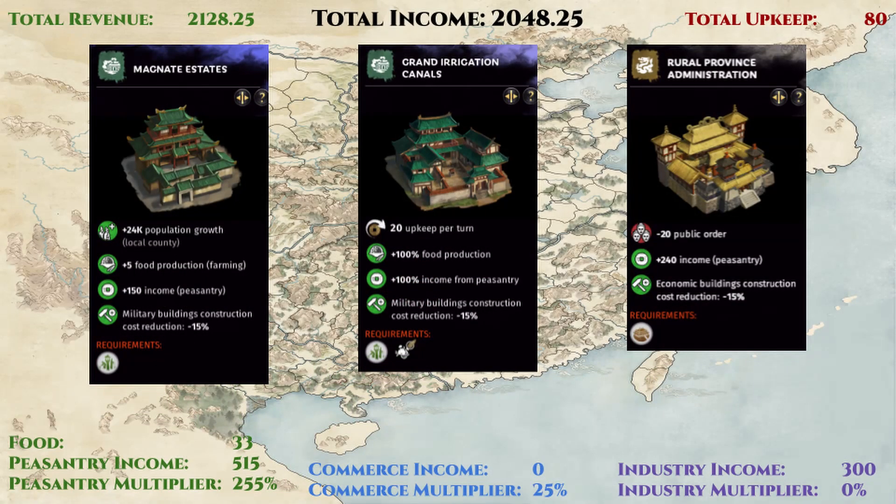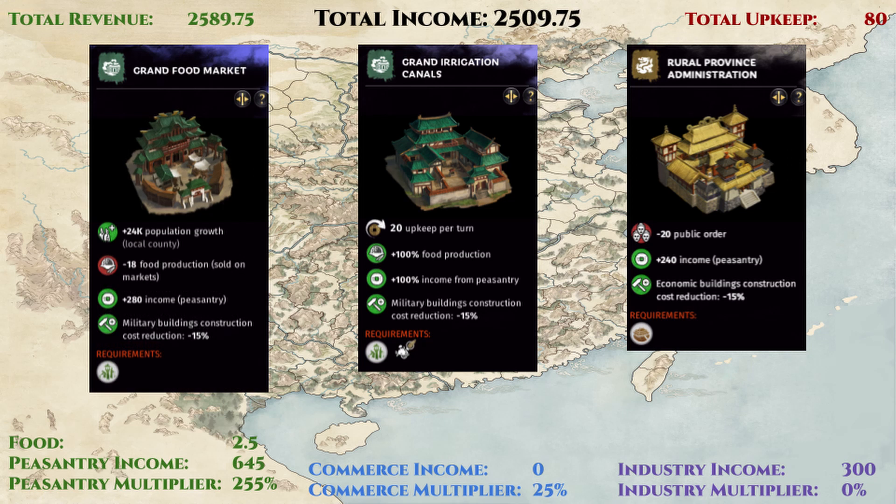Next, let me show you how we can optimize this subpar build after unlocking the slave mobilization reform. First, we should tear down the labor building and replace it with the tax collection building shown here. This will help maximize our high peasantry multiplier gained from the high population cap that Yangzhou naturally has from having three specialty counties, as each specialty county adds 500k population cap on top of your settlement population limit. With this one building change, our economy jumps from 1,230 to 2,050 gold per turn, which we can further improve if we give up on producing food in the land development building chain and instead go for selling food. We can see here that if we shift towards selling food with the grand food market, we can still keep Yangzhou as a food positive commandery while boosting our income level to over 2,500 gold per turn.